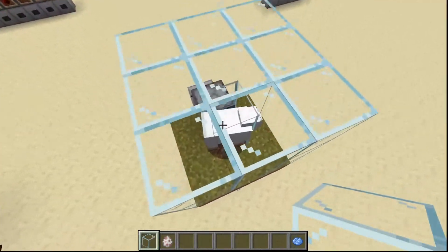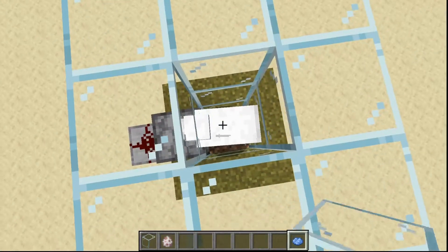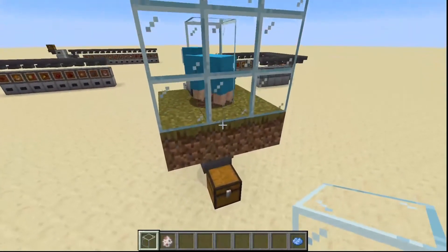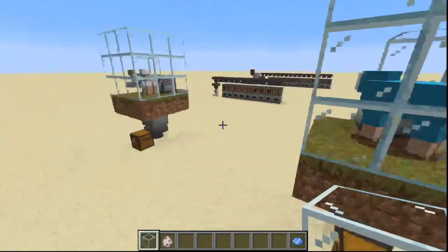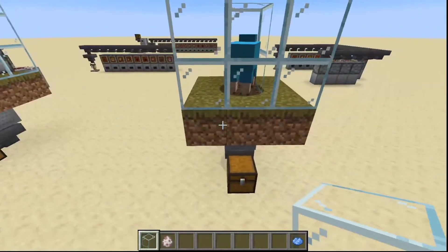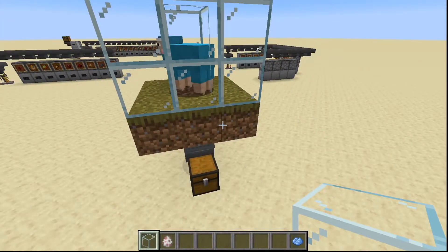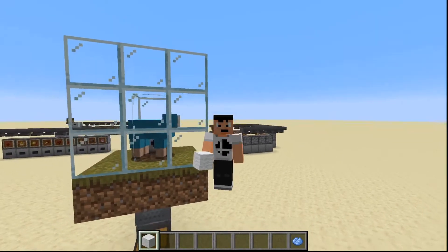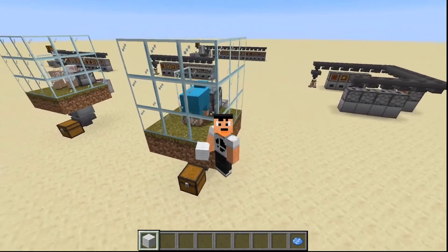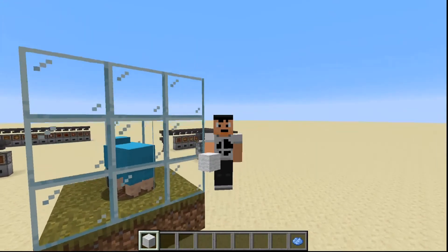You do not have to use this farm with just white sheep — you can dye the sheep and now you've got a farm producing light blue wool. You can do this with any colour of sheep you want, or if you have the resources you can make a single farm for each colour of wool. That brings us to the end of this video — thank you very much for watching, please leave a like and subscribe if you enjoyed or found it useful, and I'll see you in the next tutorial.